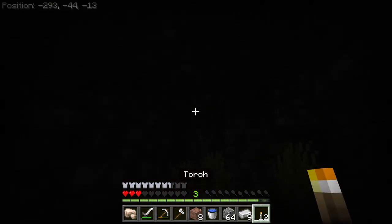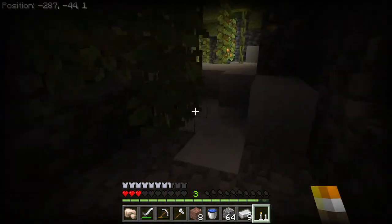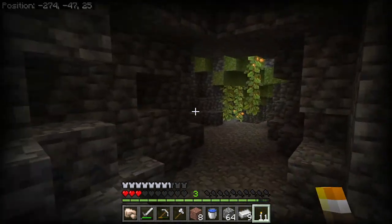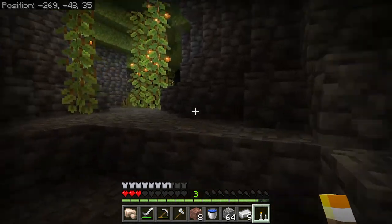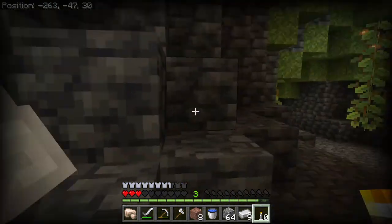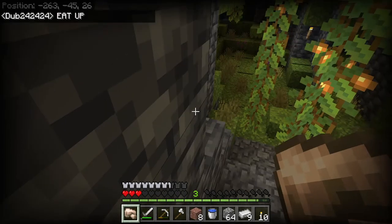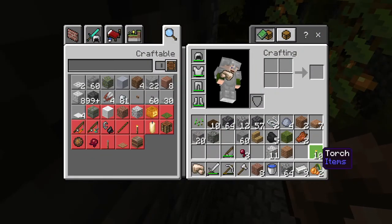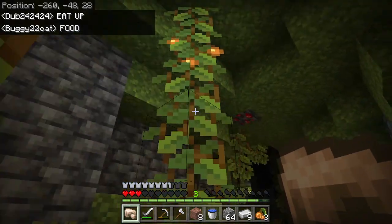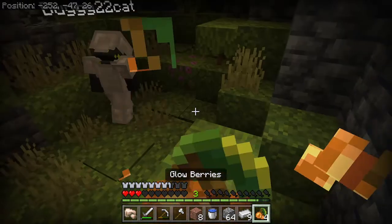Nothing back here. We've got to explore a little bit. I like to explore those little nooks and crannies. No, I think that's another circle. Oh right, you can eat these — glow berries! Yeah, we can eat glow berries. Okay, I need to eat for sure. Now I can sprint again.